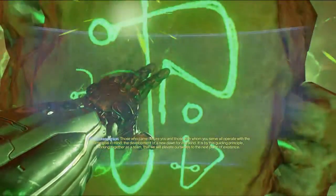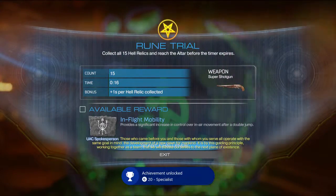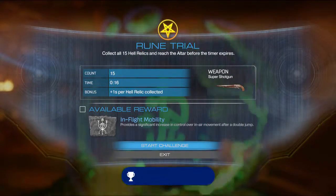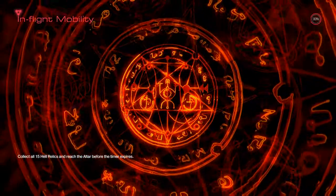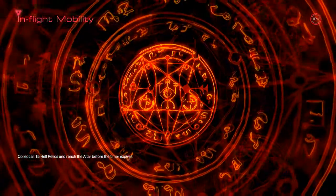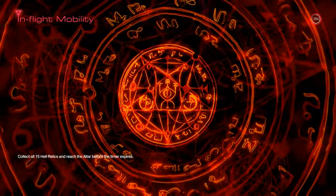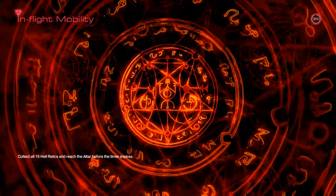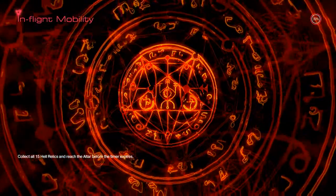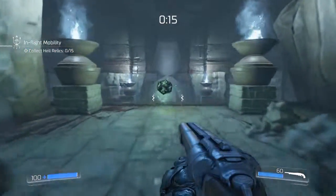Let's go ahead and do this rune trial. Collect all 15 hell relics and reach the altar before the timer expires. Achievement unlocked — Specialist: earn the mastery for a weapon mod. Flight Mobility provides a significant increase in control over in-air movement after a double jump. I don't know exactly what that's going to do for me. How much time am I going to have to grab these 15 hell relics? Am I going to have like six seconds and have to kill stuff to gain more time? Because that's going to suck.